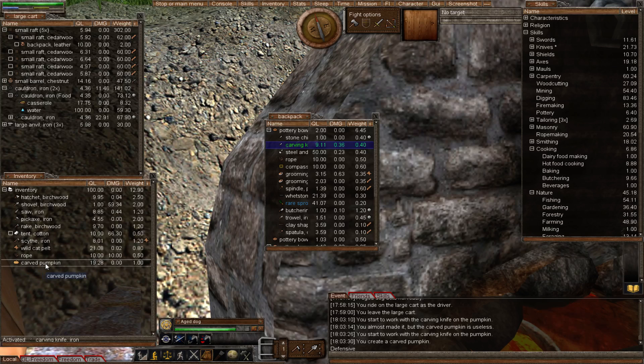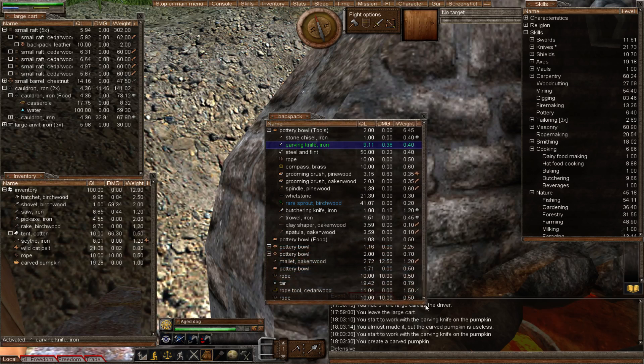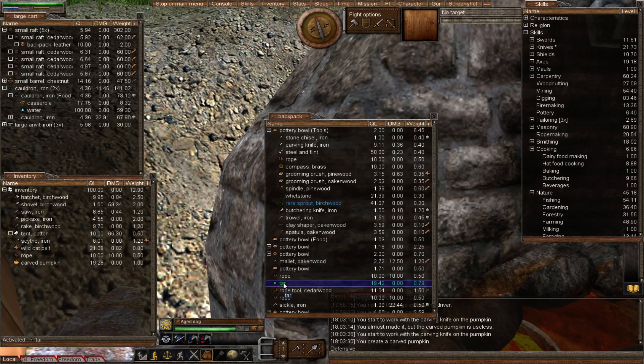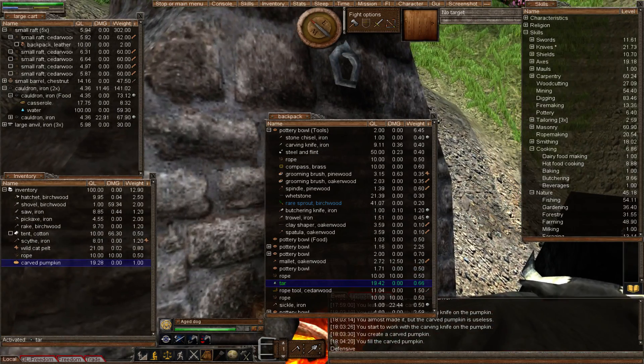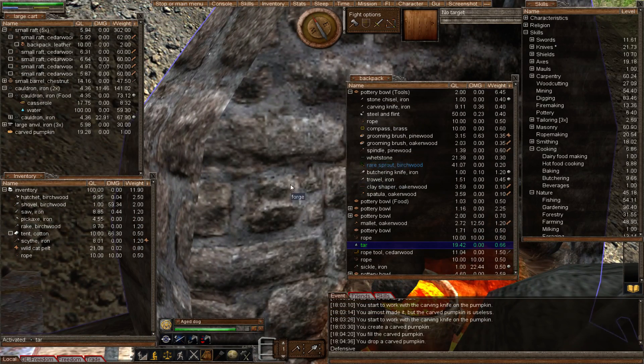We have a carved pumpkin. Now we fill it with some tar. Activate your tar — notice I've used a bit, it starts at one kilogram — right click on the pumpkin and fill. It uses a tiny little bit of tar, and now we have a fantastic light source. We'll go test all the light sources in the mine once we've made them all. One thing to mention: the higher the quality level of the carved pumpkin, the brighter the light source will be.